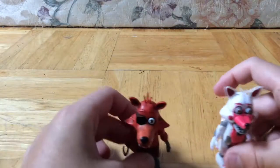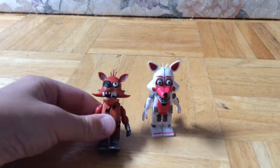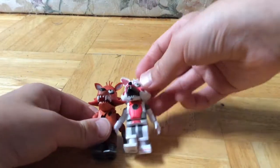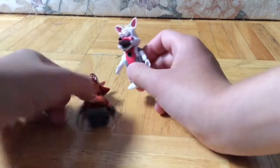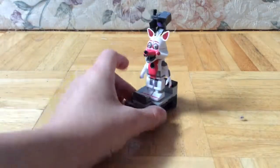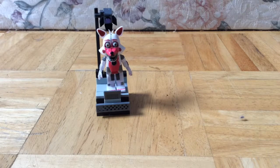Let's do a comparison between Foxy and Funtime Foxy. They have way different feet, way different mouths, and Funtime Foxy has a completely different molded head. So Funtime Foxy is like, 'Hello, I'm Funtime Foxy, wanna party?' and Foxy is like, 'I want to rip out your eyes.' If you guys really like this and want to see more epic sets, leave a like, comment, and subscribe. Bye everybody!